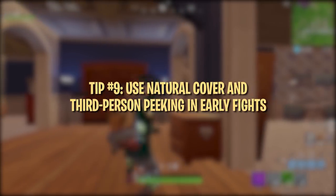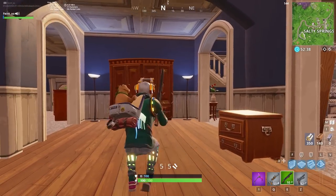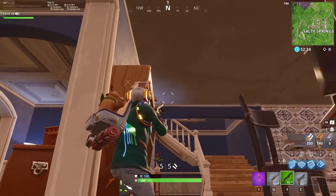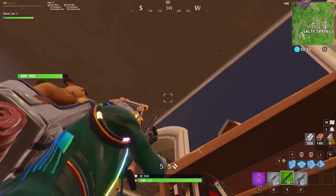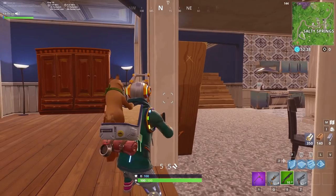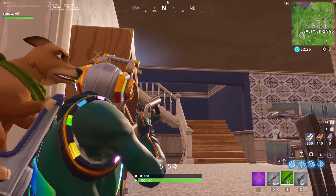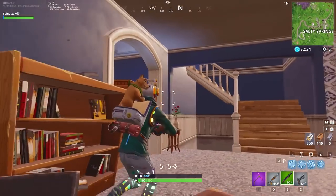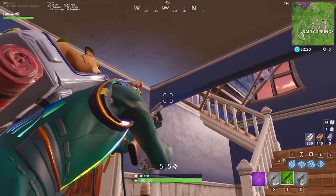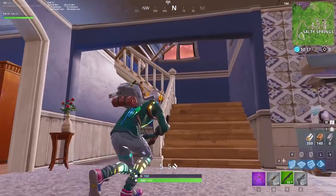Early fights in and around houses can be nerve-wracking, so it's important to take every advantage you can get. First, listen closely. The directional audio in Fortnite isn't the best, but most of the time it's still good enough to get a general sense of your opponent's positioning if they're moving around. One of the most recognizable tip-offs with audio is when an opponent jumps down a level or lands on the ground outside, because it makes a distinct sound when they land.